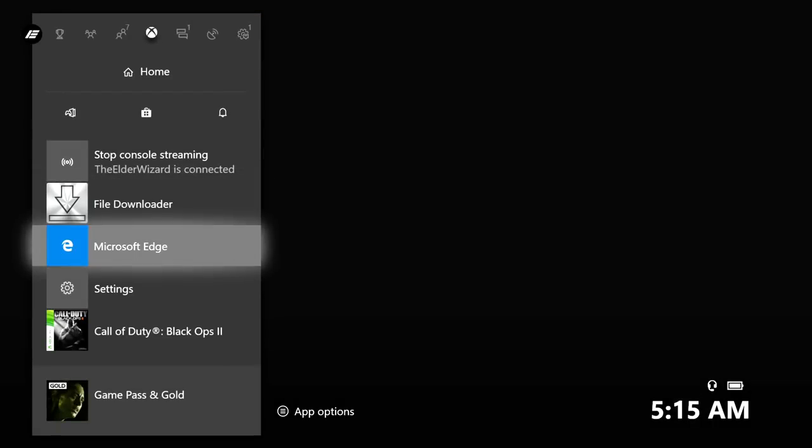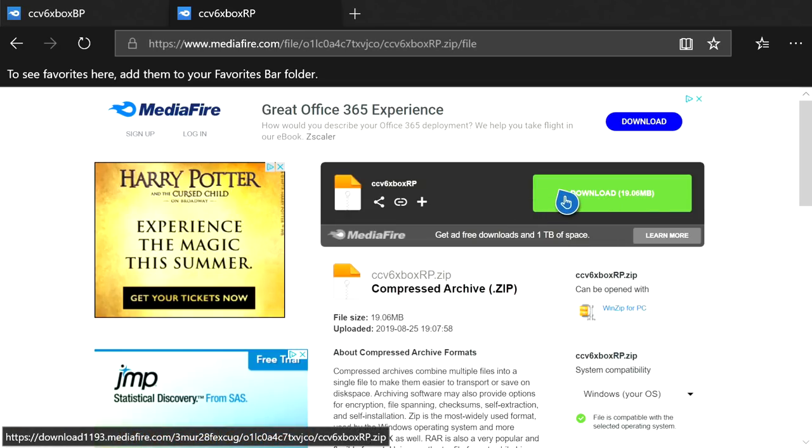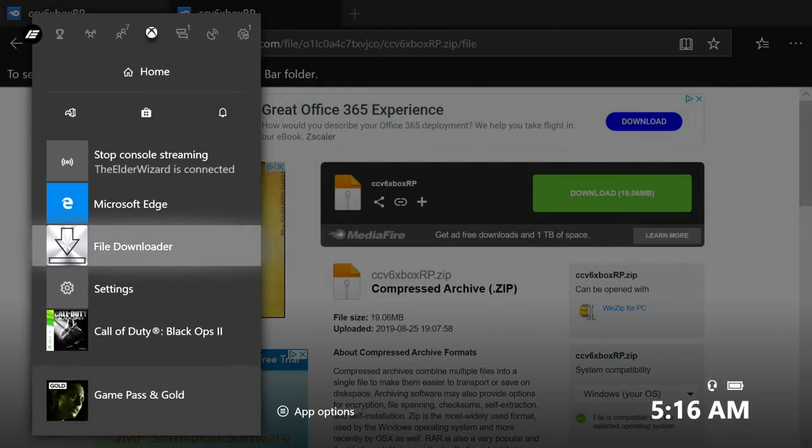Once it's done downloading, push the middle button, hover over File Downloader, press the pause button (three lines), and quit it. Then open up Microsoft Edge again and navigate to the resource pack website shown on screen. Hover over the big green rectangle that says 'Download,' press the pause button, and copy link.